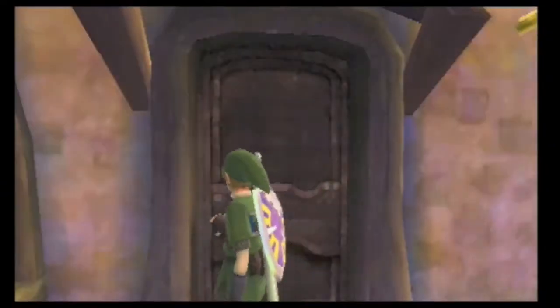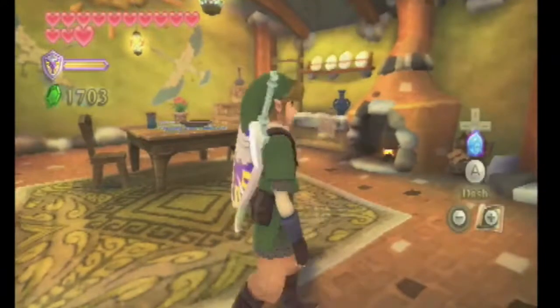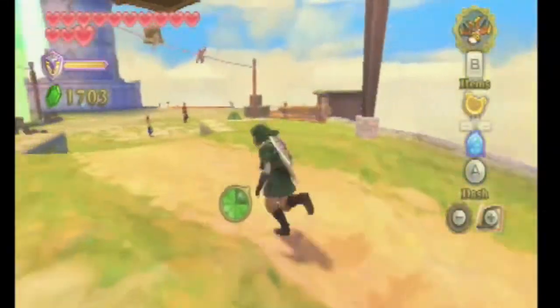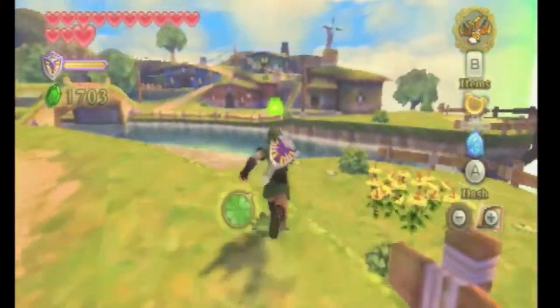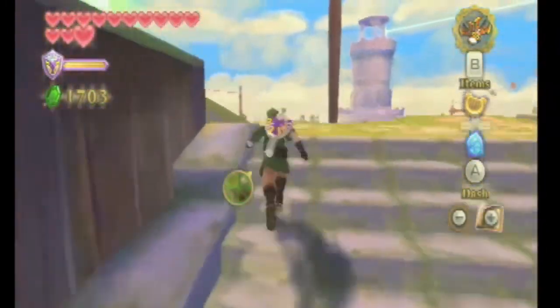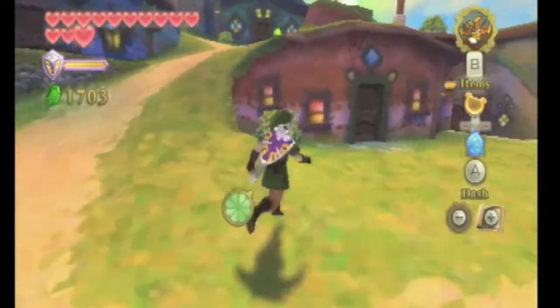Now that we're in Skyloft, I've been meaning to do this for some time — I realize I actually haven't done this yet. We need to go explore this place and go into some houses to activate them on our map, because it's going to be easier later on when we need to find a couple things. So I can just show you guys on the map where we need to go. Anyway, that was Ariel and Sparrow's house — they're the brother and sister we helped out really early on in the game, where the sister was stranded on the island and we had to heal her bird.